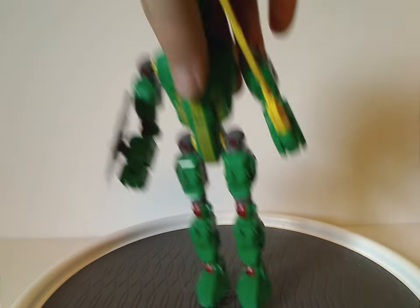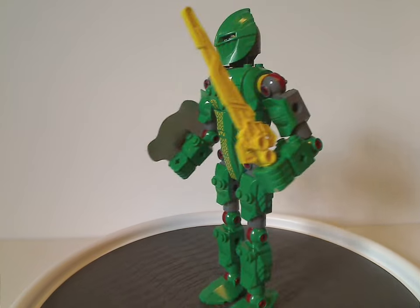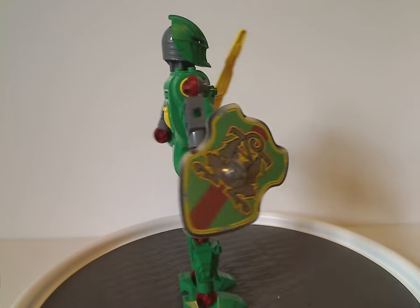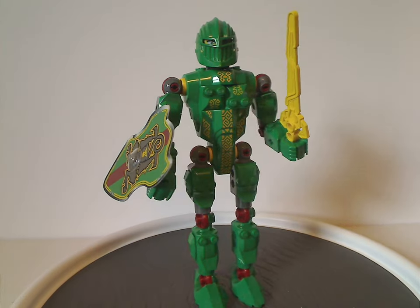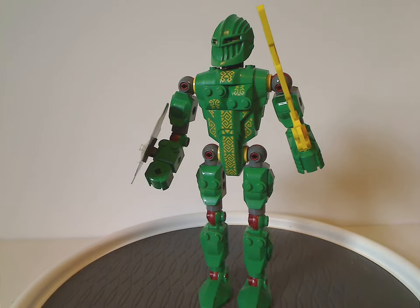Starting out with Raskus, which, as you can see, is a quite unique, interesting figure of this wave, with an interesting color scheme of mostly green, but also dark red and yellow.